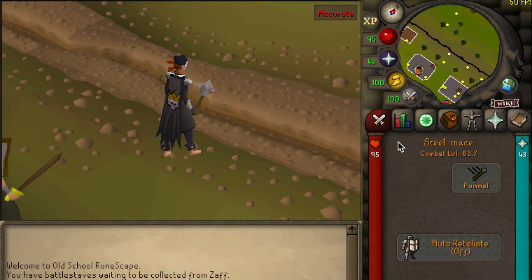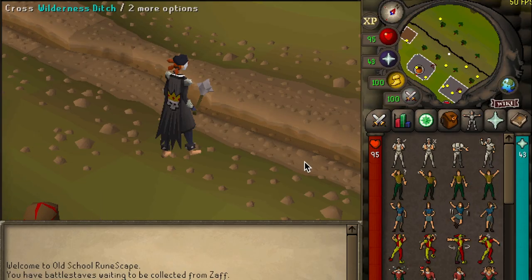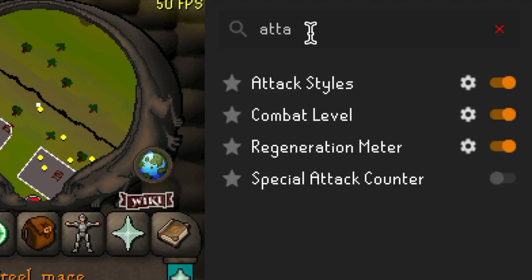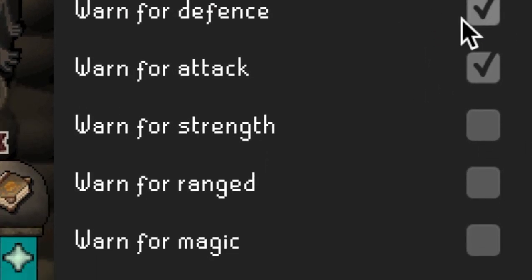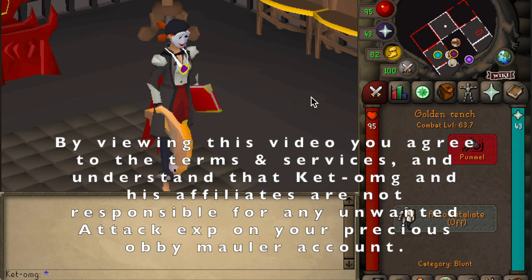Important: make sure to switch each new weapon type from accurate to the aggressive style so that you do not gain any unwanted attack XP. Even if you are a RuneLite user and use the attack styles feature with your other attack styles hidden, each newly equipped weapon you've never used before automatically defaults to the attack style. Many Abis accidentally gain attack XP by using new weapons, so please take the time to double check your attack style before using any weapon in this video.